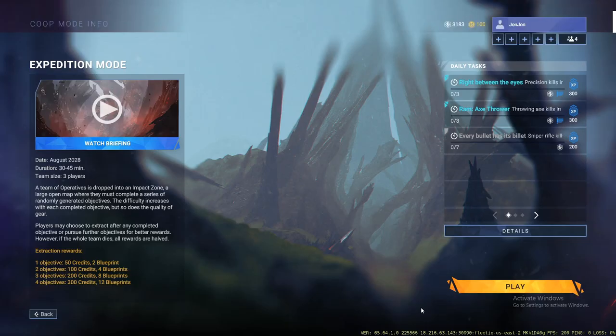Now, how to get blueprints as quickly as possible — the short and sweet of it is Expedition. So far in the game, this is by far the quickest way to level up your guns, progress through weapon tiers, and earn crafting material, which is the basic currency used for purchasing weapons and extra attachments. Most importantly, it allows for super easy blueprint acquisition.